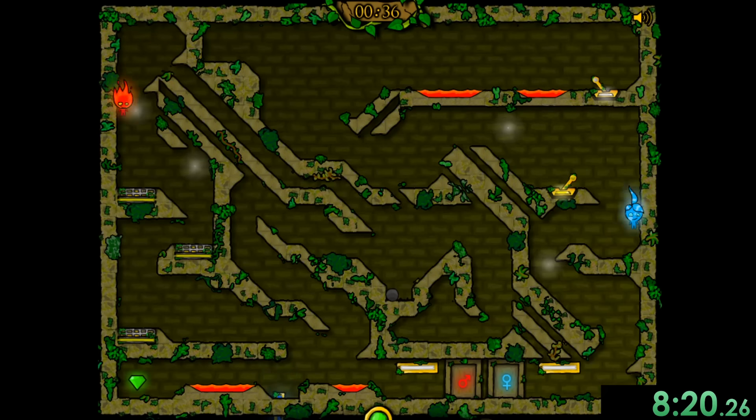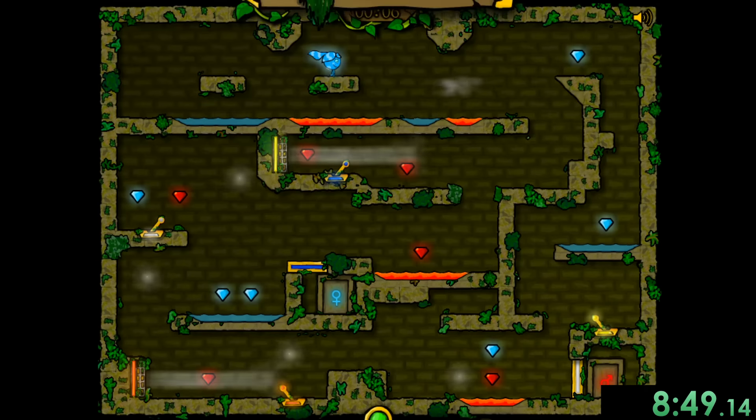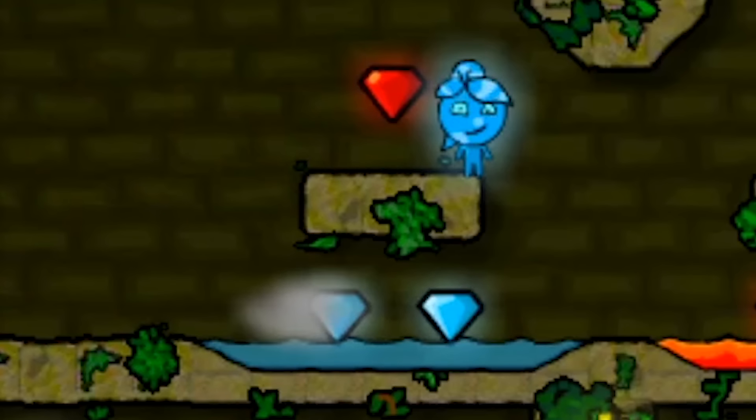We can get Fireboy to go ahead and push down that ball, which will press the button. Then we can turn off the fans right again. While Fireboy is getting the emerald, we can get Watergirl to just be right in her spot — and I'm confusing which one I'm using again. And there we go, nice and easy. Oh God, I didn't recognize that was there.